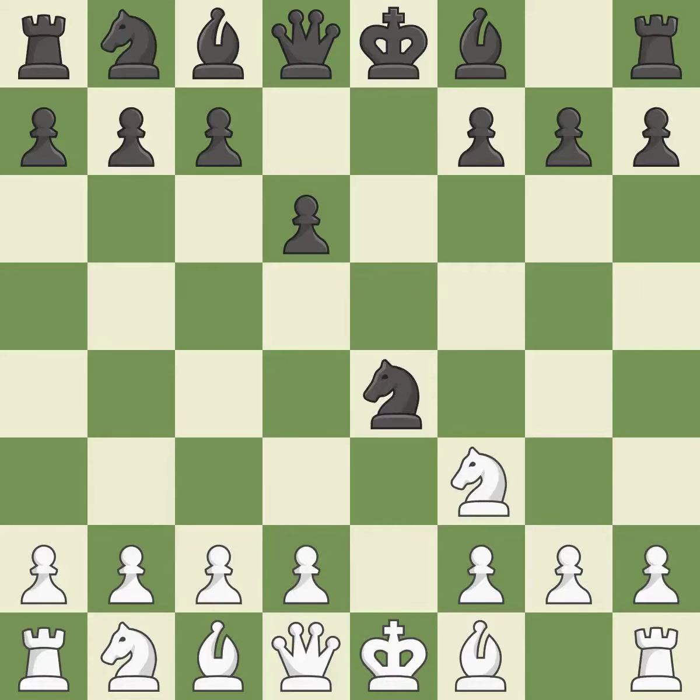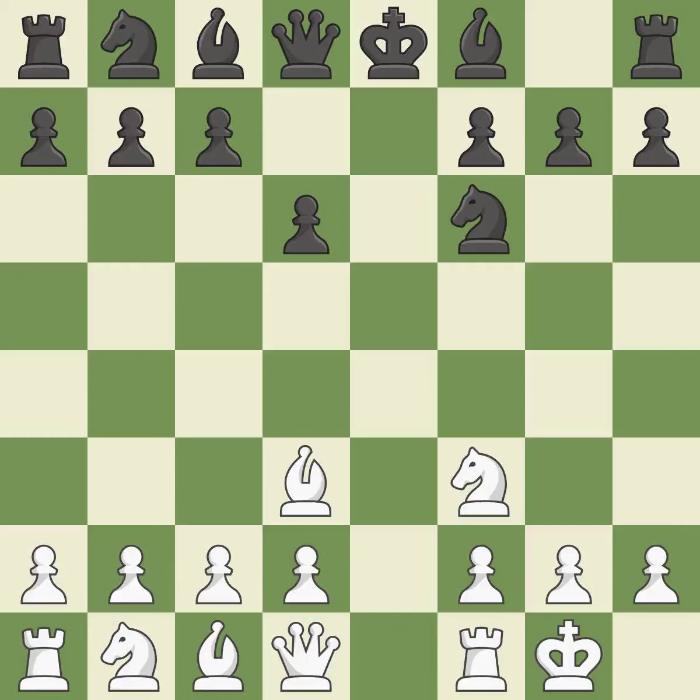Nxe4 captures the e4 pawn and places the knight in the center of the board, where it controls many important squares — it is best. Bd3 develops the bishop toward the center and attacks the knight, but blocks the d-pawn — it is excellent. The knight is now on a more secure square. Castling gets the king to a safer square out of the center of the board while also developing a rook. Castling kingside tends to be safer because the king is further from the center.